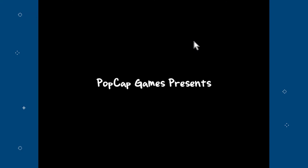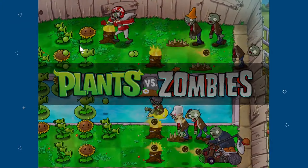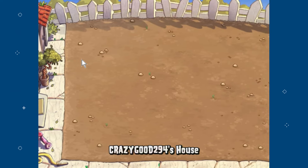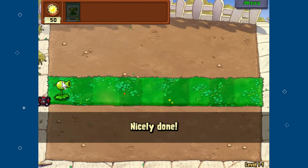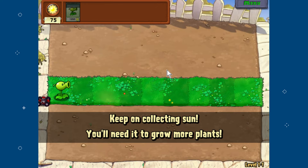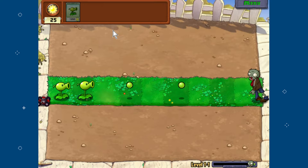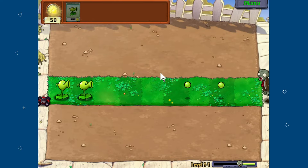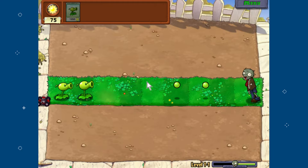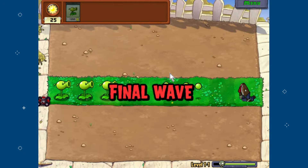Plants vs. Zombies is a tower defense game. The general idea is you use plants to fend off the zombies — you can see some zombies right over here. In the first level you only get one lane of grass and you have a pea shooter, which is the beginning plant you obtain. I usually call the whole thing a 'level' and each smaller section a 'stage' — level and stage are basically the same thing but that's what I'll go with.